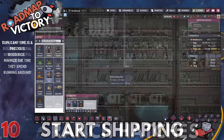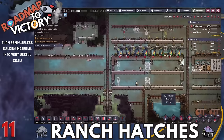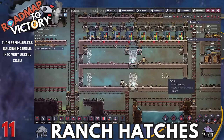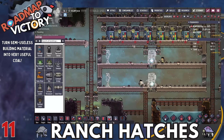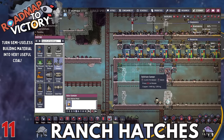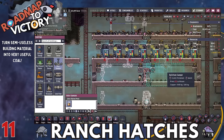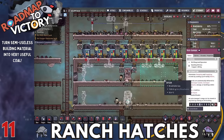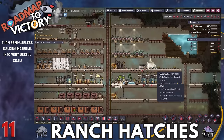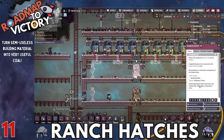Remember that coal power? We're going to need some hatches to keep it going. Ranching is something I'd recommend at this point because you'll have your shipping network up, so feeding them and resupplying them shouldn't be a big deal. Once your hatches start eating the materials you don't want — I'd really recommend sandstone and sedimentary rock — stick with the regular hatches and stone hatches. You're basically taking useless building material and turning it into coal to keep your base powered for a long time.